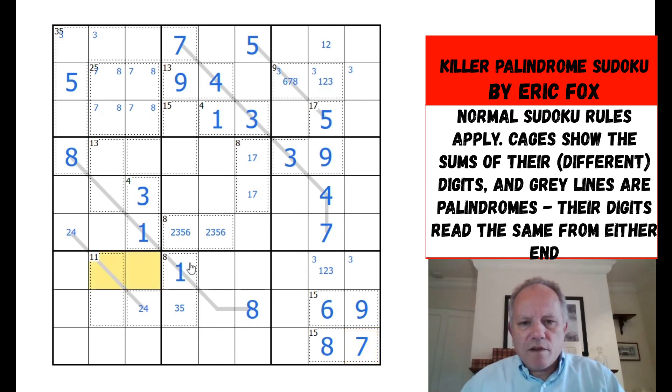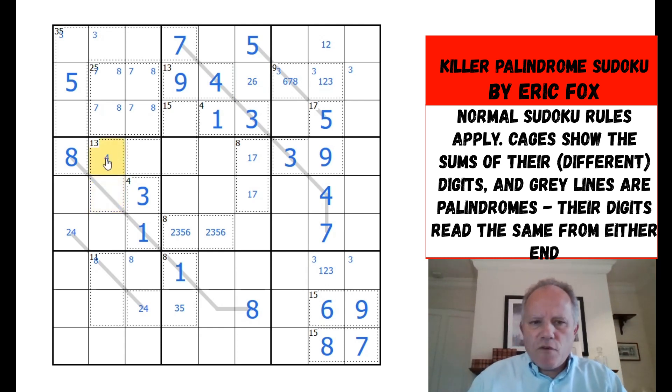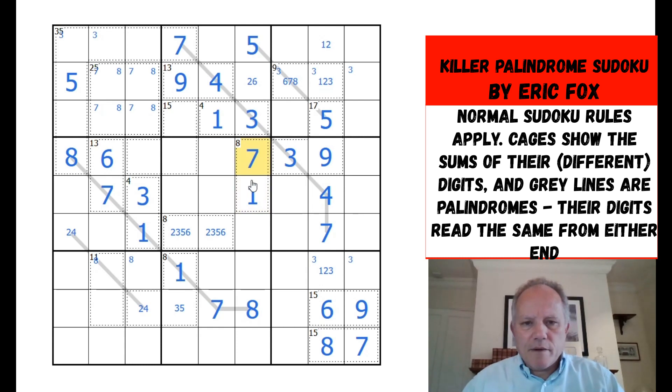Eight is now in one of those two cells but I don't know which. In column: five, three, one, seven, eight — this cell must be two or six because four and nine are right next to it. This thirteen cage could either be four nine or six seven. On the palindrome, this mirrors to nine, seven, or six — we can see which from that cage. That's a seven, giving us a six there, which disambiguates the one-seven order.